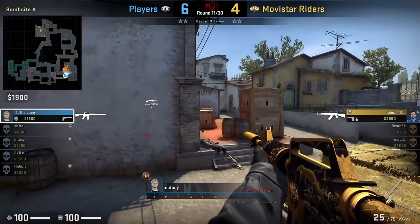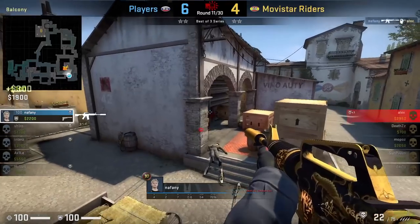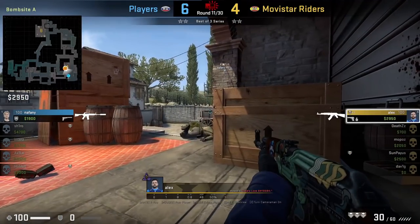Naphne in a 1v1 situation vs Alex comes up short and makes a great position play by getting onto the balcony and kills Alex with this off angle. Alex was holding short and was not expecting Naphne to come from balcony.